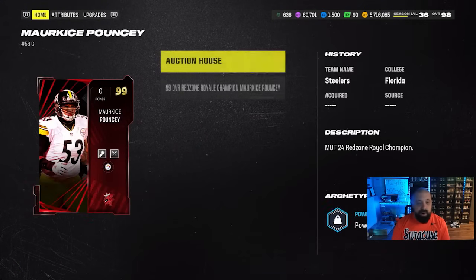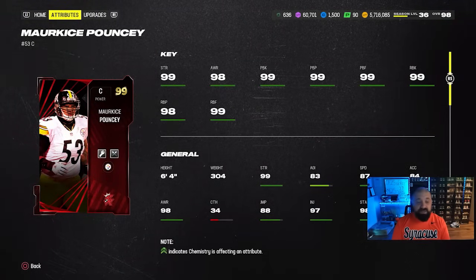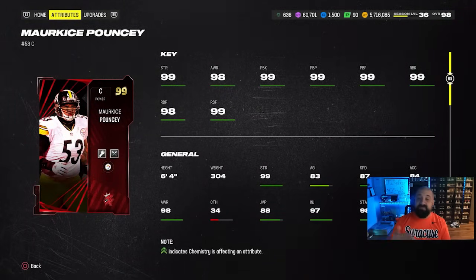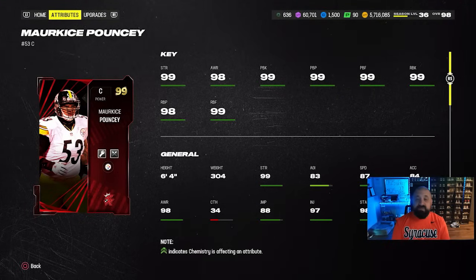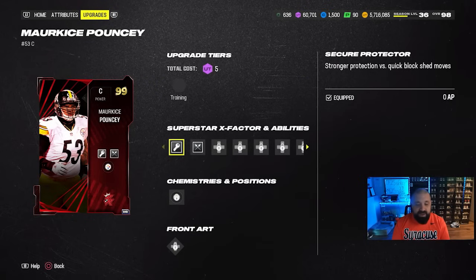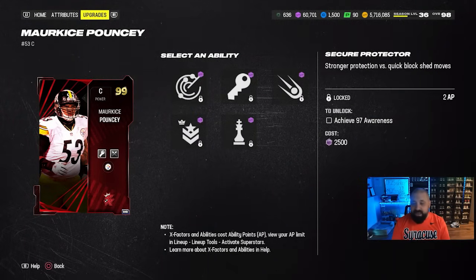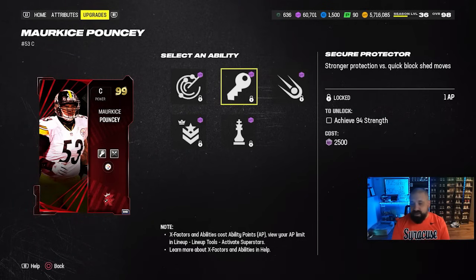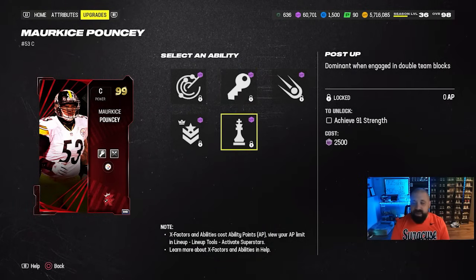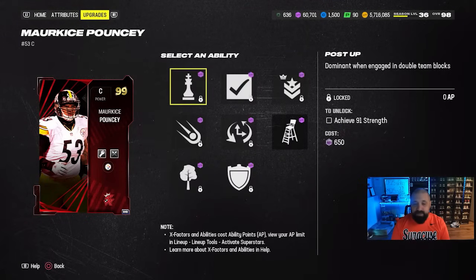We also have two Champions released today. The first is Maurkice Pouncey. If you're tired of going against the Vanguard meta, you'll have to deal with it even more with this card — and if you're running the Vanguard meta, this is a must-have. He comes with Secure Protector and Vanguard baked in. No X-Factors since he's an offensive lineman, but he has a bunch of zero-AP ability options, including Threat Detector and Secure Protector already baked on for zero.